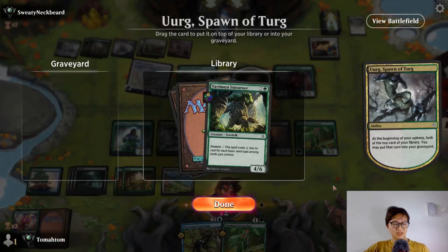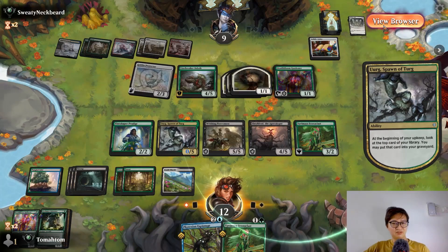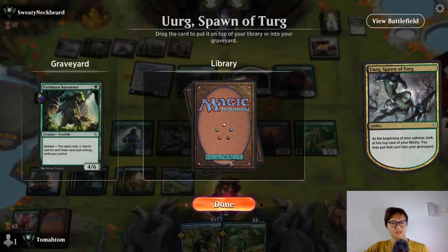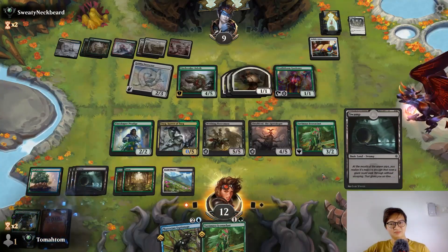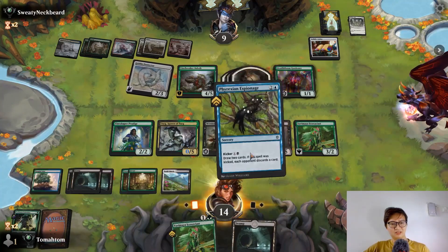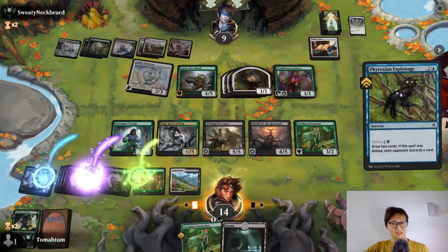Four mana 4/6 — do I want that or not? I don't think I need or want a four-mana 4/6. Another draw — can attack. Let's make him discard a card. 5/5, go — trip for the 1/1.